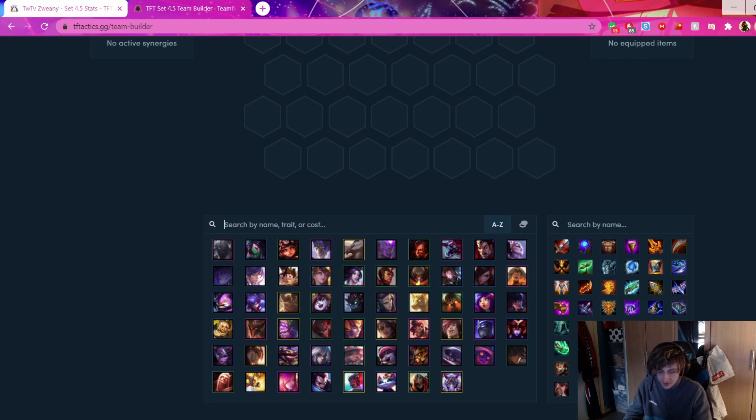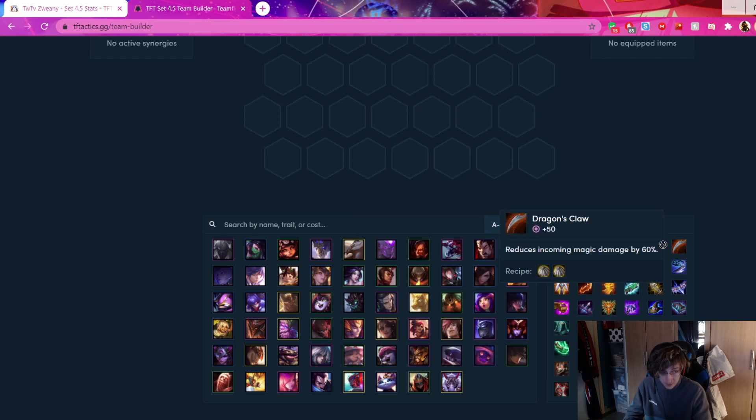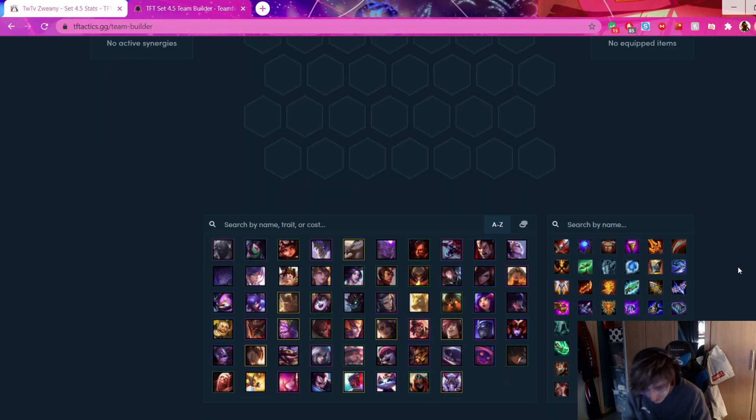If you don't get any of those, just take whatever - it's completely fine. A Cloak can build into Runons for Talon, Chalice, or D-Claw. A Tear can build into Hodge, Chalice, or even Shojin. Really doesn't matter. But do not start Belt - that's the one thing I want to make very clear. Belt only builds into Morello, and in a Talon-based comp you don't need Sunfire because you already have the burn from Morello. So it's just unnecessary.